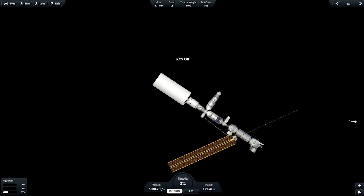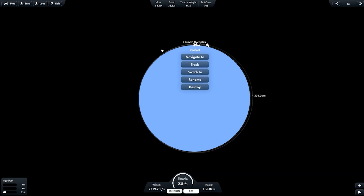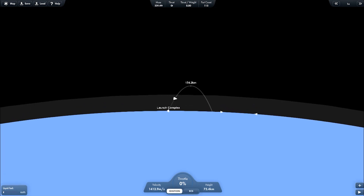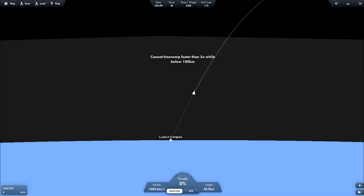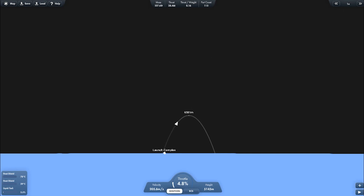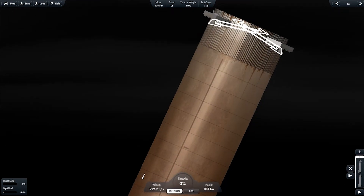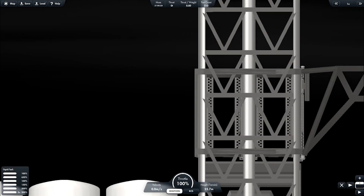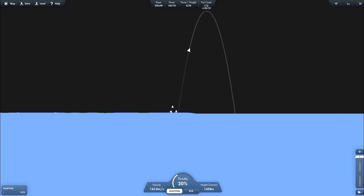Let's get back to the gameplay. The ISS is about to reach orbit while it's coasting. Now let's get back to the booster — it's about to perform the landing burn. I'm speeding up the video so you're not bored watching the process. I also forgot to set the chopstick. Here we go — the booster is about to do its landing burn, and now the landing burn has begun.